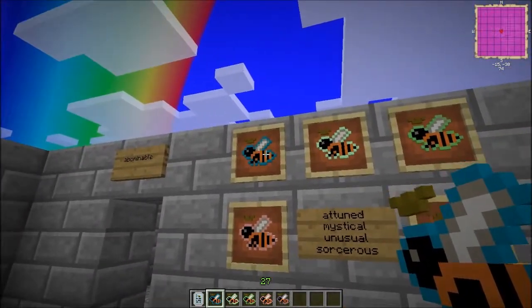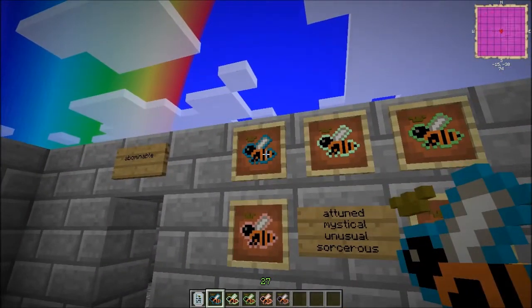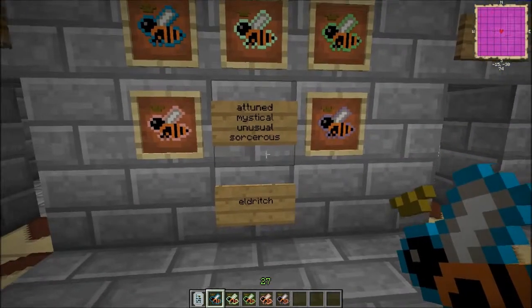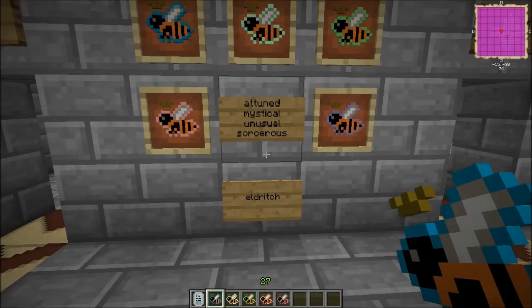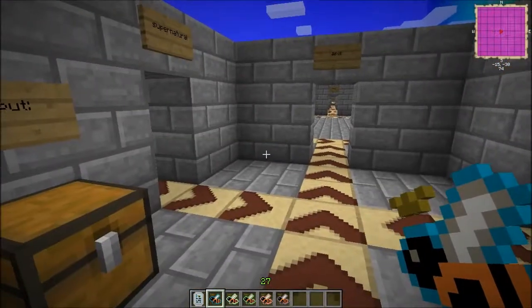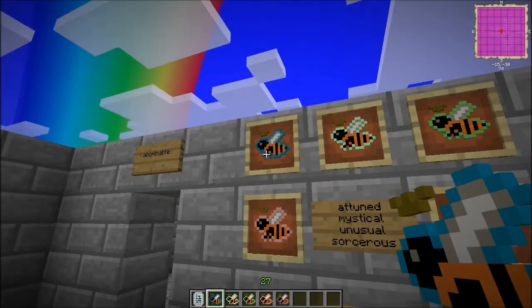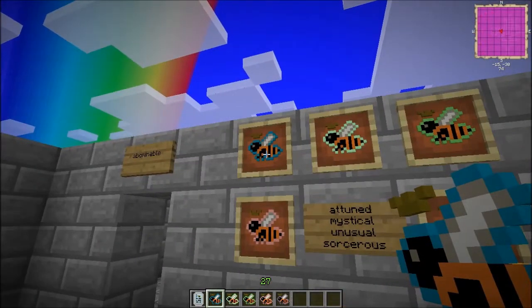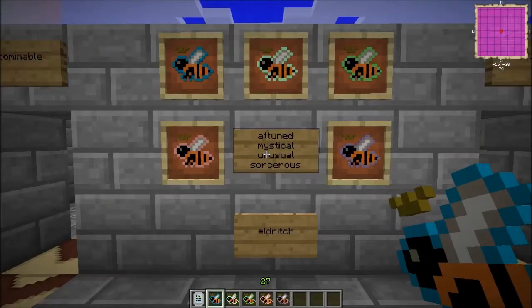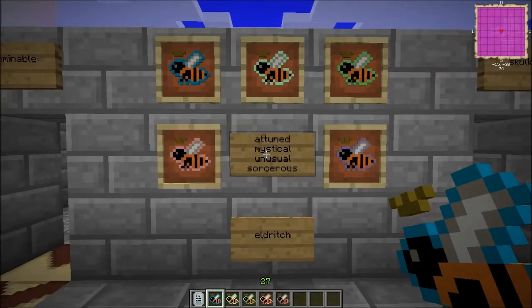The Attuned bee is going to be the hardest of the bees for you to find, because it is deep underground, usually around the redstone nodes underground when you're digging. So it's not going to be easy to find these right off the bat. They are used in a few bee breeding recipes, so you're going to have to keep an eye out for them. And when you find them, just stow them away and keep them safe.